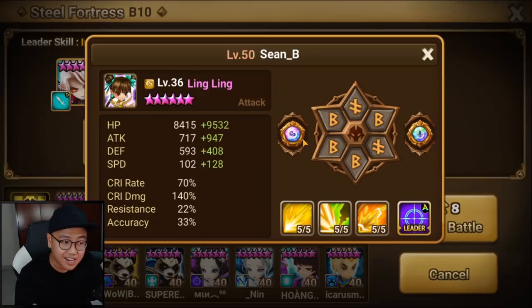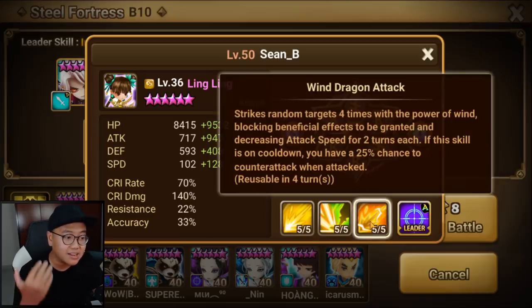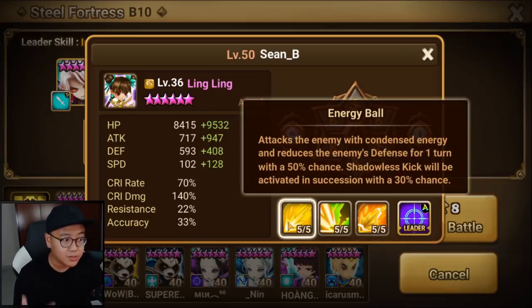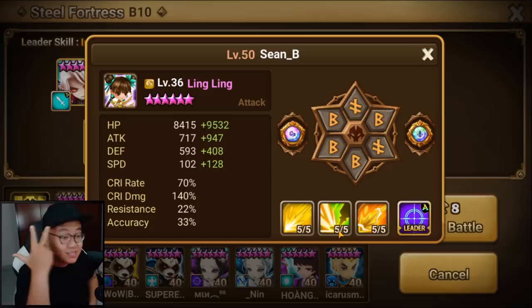They buffed Ling Ling in the Street Fighter patch, allowing her to block buff with skill 2 and skill 3. Also, skill 1 can potentially go into skill 2 to block buff.